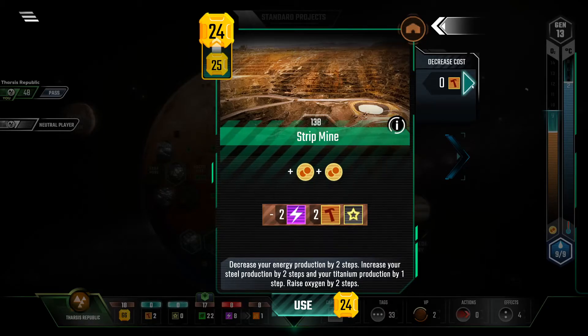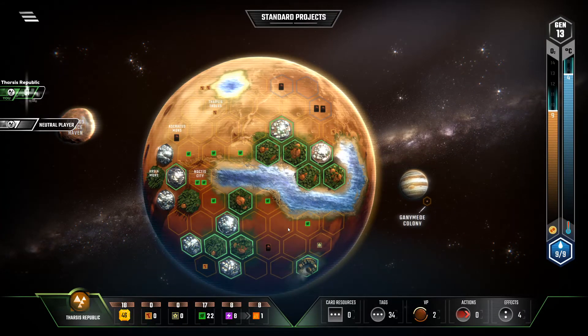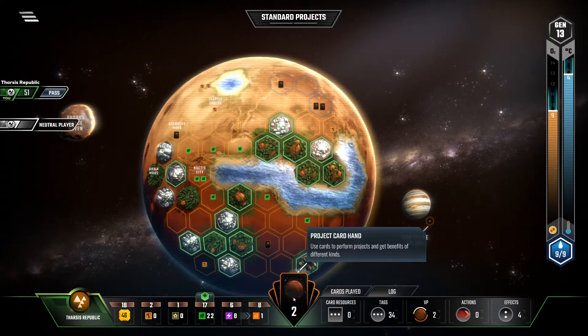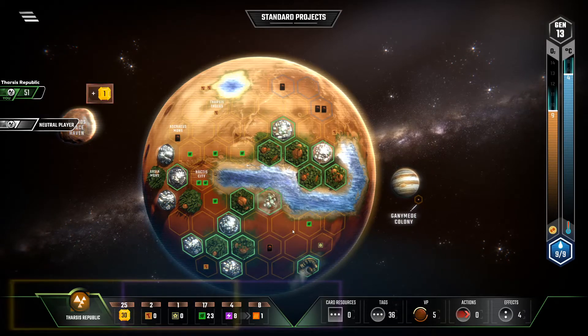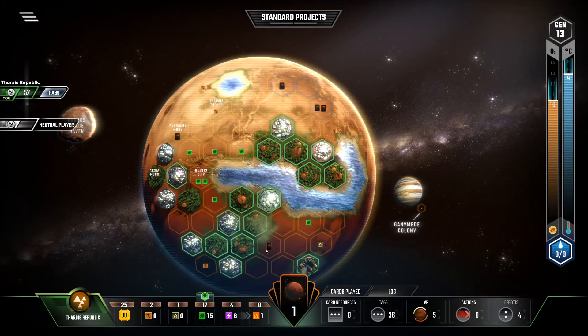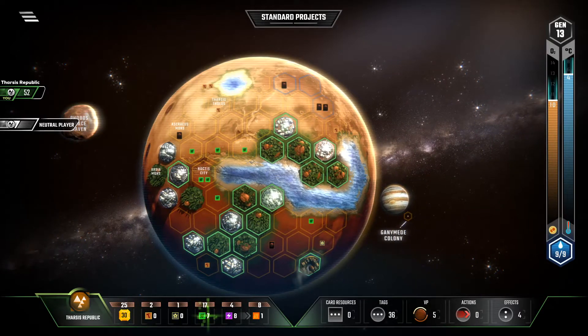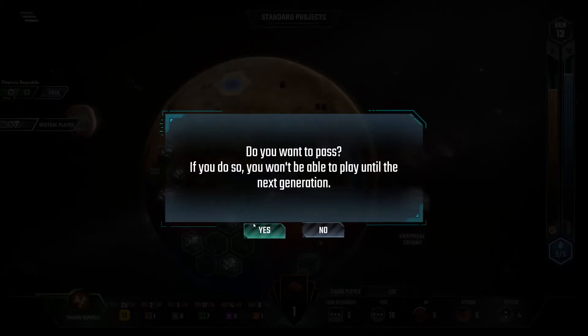Let's go ahead and Strip Mine. I hate having to have this card, but I just could not get everything right without it. Boxing was just slightly too slow. With that, pass.